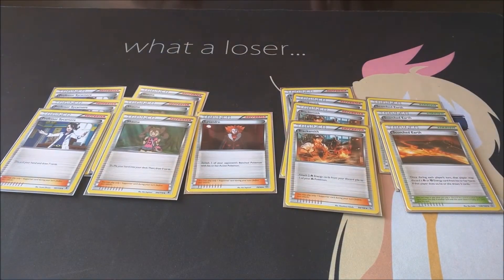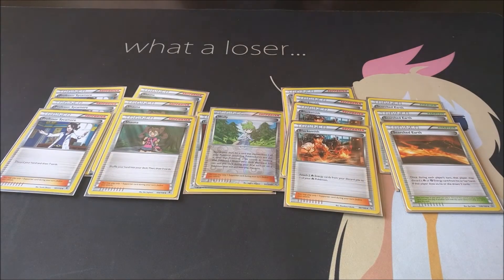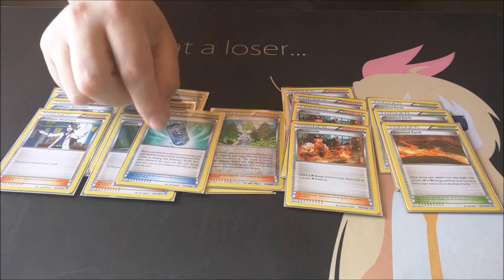For stadiums we only run three Scorched Earth just so you can have more draw power. For evolution I only run two cards — one is Wally to try to go first turn, and the other one is Evo Soda.